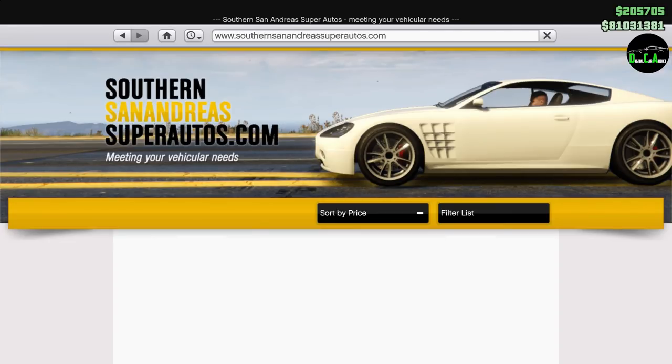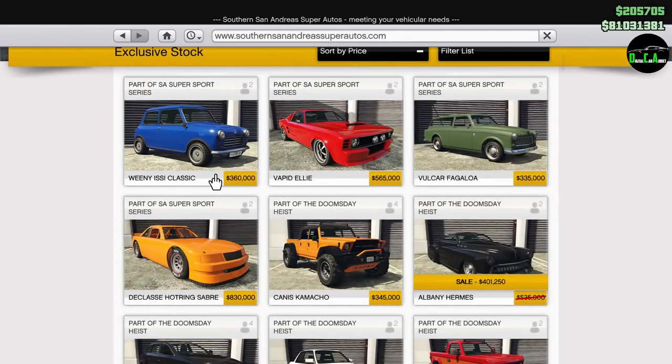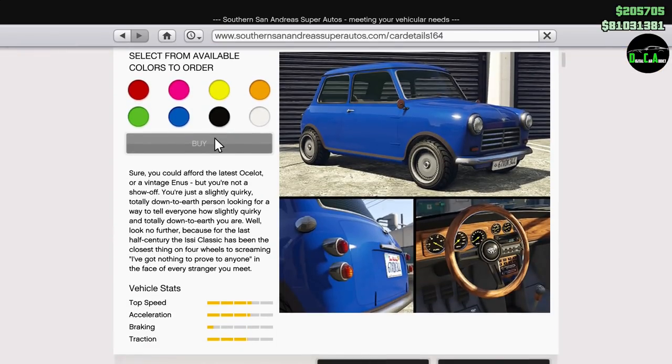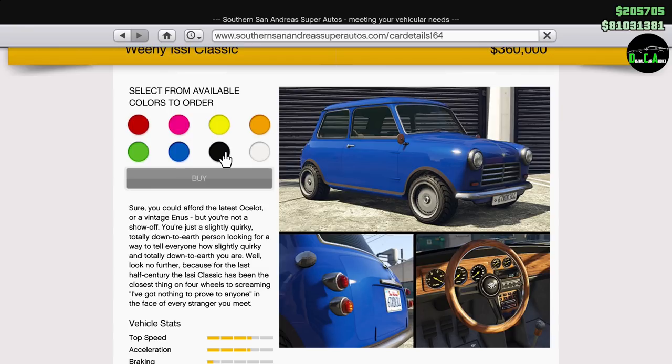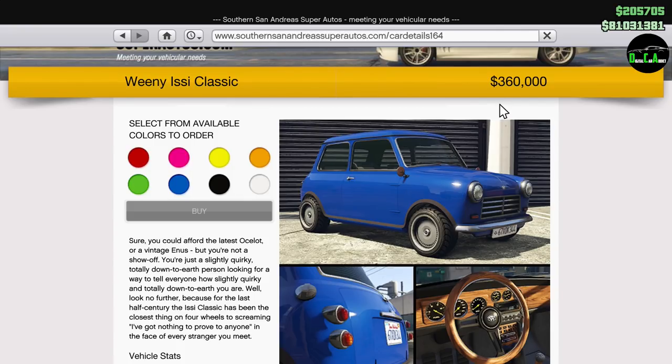What is up, Karatiks? This is going to be customizing the brand new Winnie Issy Classic. So we had the regular Issy in the game for a while — convertible Mini Cooper. Now we have the Classic version of that, which I find really cool. This has been a highly requested vehicle for many people.